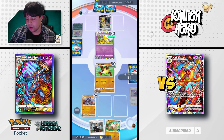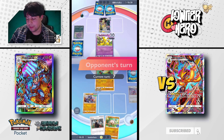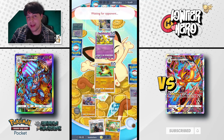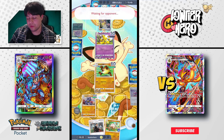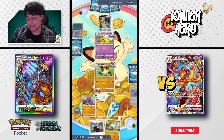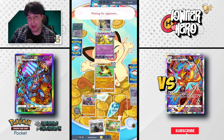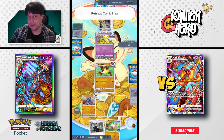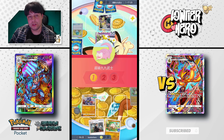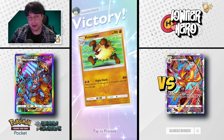Even if we don't knock it out this turn, we should win next turn — it's at 30 HP, and Machoke does 50 plus 10 off the Giovanni. Even if they use a potion, it's GG. Their best move right now is to knock out Primeape and concede right after. Unfortunately there's no way they're coming back. They went ahead and stalled for time hoping I'd leave — that's not cool. GG whoever you are. Don't do time. If you're losing, just concede.